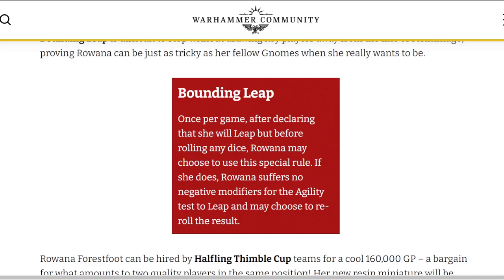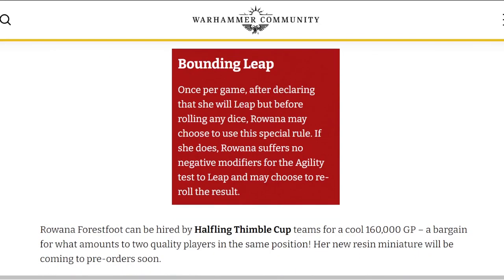She can use this: she suffers no negative modifiers for the agility test and may re-roll it. With her agility of 3+, what that means is when you do a leap once a game, it's only 11% to fail. That's really good — that's pretty much the best leap in the game. Maybe you could have an Agility 1+ player jump into a 3-man cage and use a team re-roll, but the fact that she gets that without using a team re-roll is really incredible.